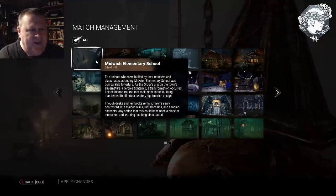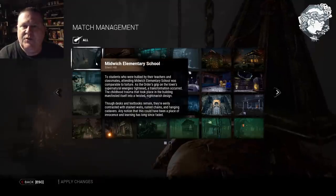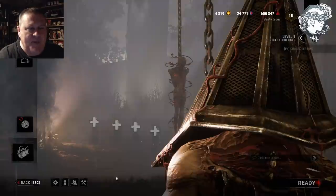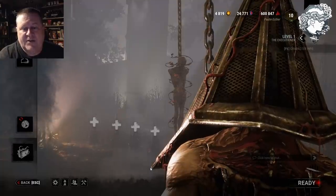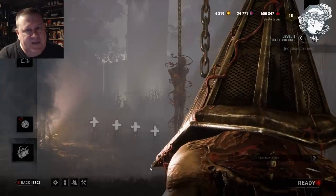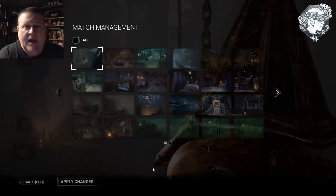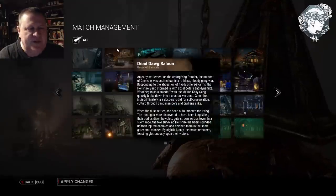When you're doing this clock tower opening, you have to do two specific generators on the map — the generator in the chemistry room and in the music room. If you pick Midwitch Elementary School in map management and apply it, you'll get a random spawn of generators and may have to do many different tries to get the right spawn with generators in both those rooms.